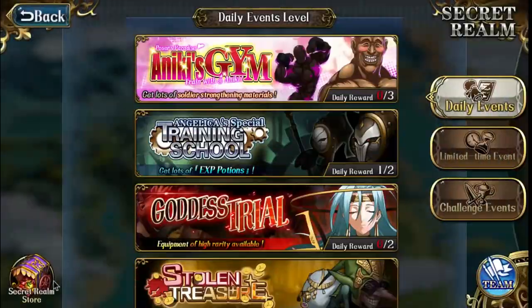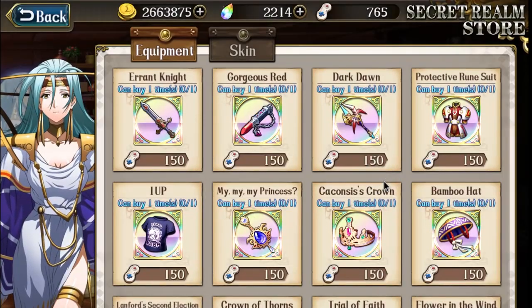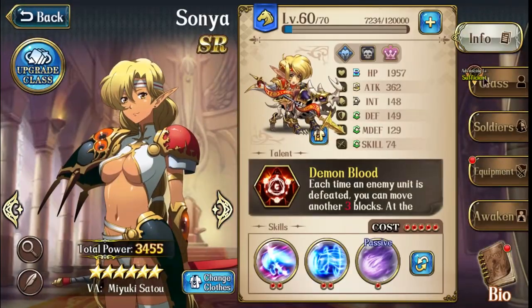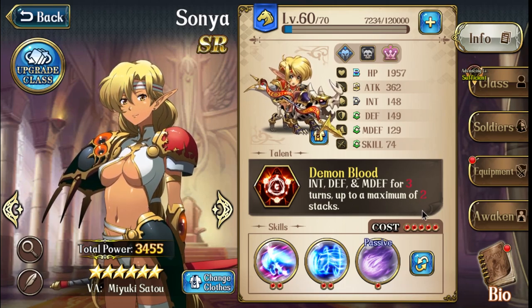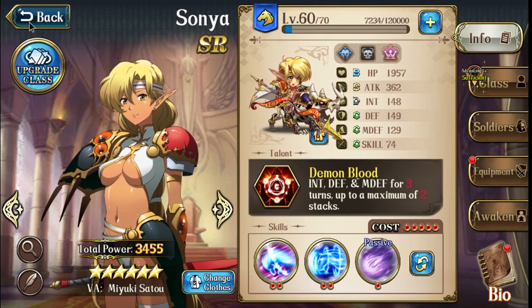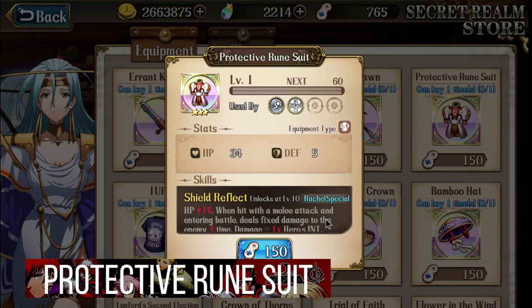With the 3C two-range attack, if you main Sonya — whether PvE or PvP — this equipment is a must-get. She's not very scary in PvE because she needs to stack her talent to become very strong. But in PvP, you have a high chance to get maximum two stacks in no time. Then when you use your 3C, you should deal a lot of damage and the fixed damage should help you one-shot.